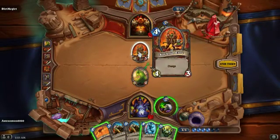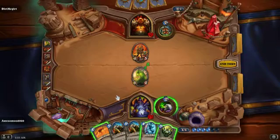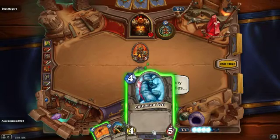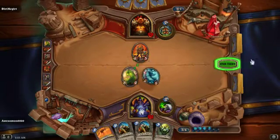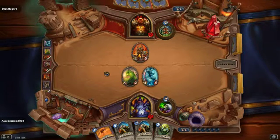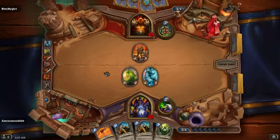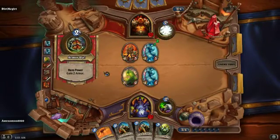Do I wanna? I don't. Should I give him taunt? Do I wanna put aggro? So many possibilities - do I wanna threaten him? Let's see what happens. Does he have board clear? Is he gonna buff that? No. What is he gonna do? I got one of your own. And he's going straight face. I don't think that was a good idea.